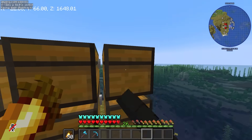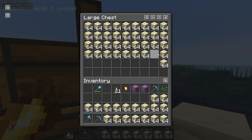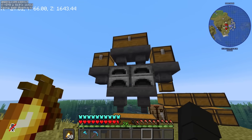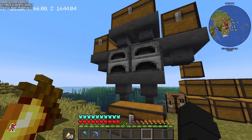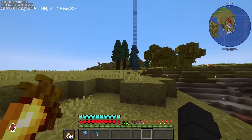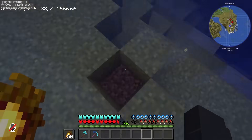Itong mga sandstone dito sa taas, i-smelt natin ito. Kasi in order to make smooth sandstone, kailangan natin siya i-smelt. Gumawa ko ng super smelter. Pero instead of using coal, babalik tayo sa shopping district para makabili tayo ng kelp sa kelp store ni Kuya Sly.